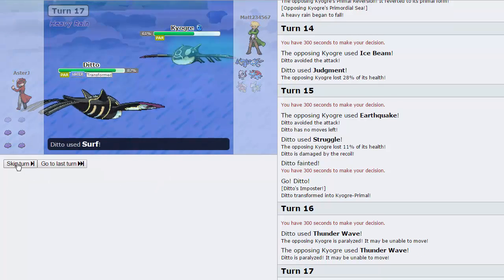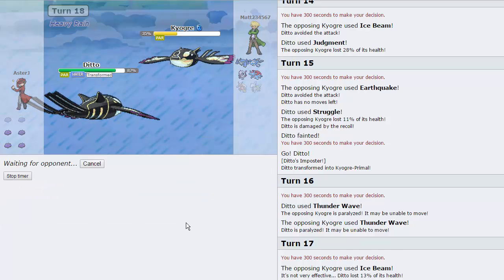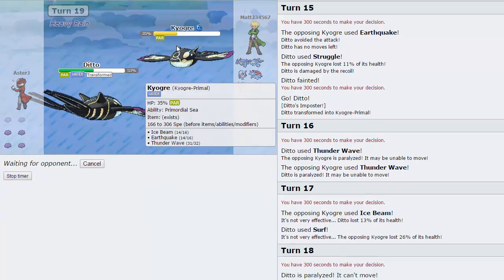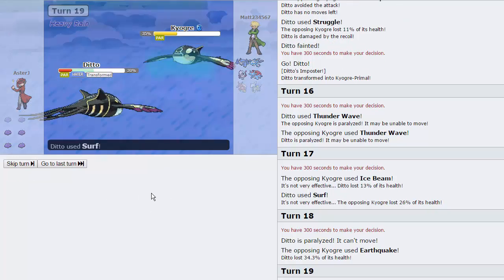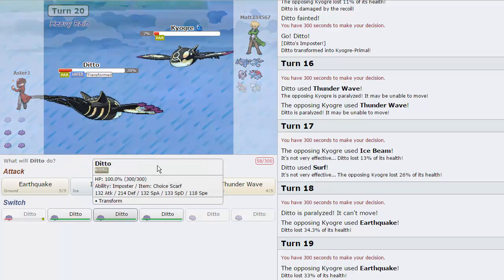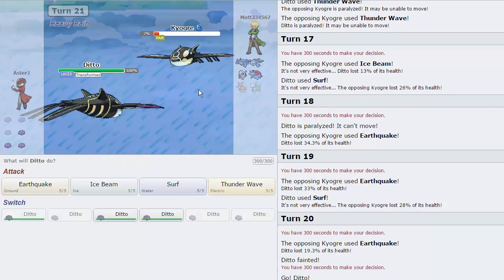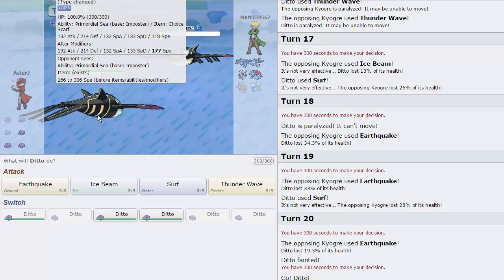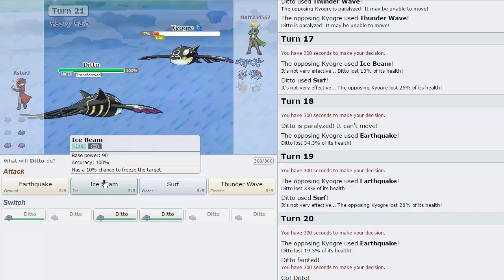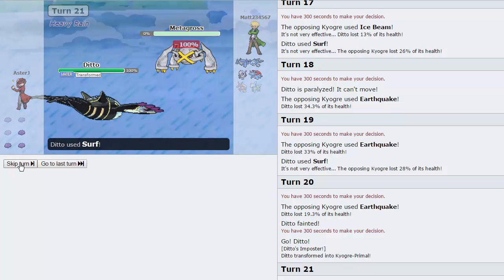I'm going to fire off a Thunder Wave and be able to paralyze this Kyogre, as he's going to do exactly the same. Our Expert Belt variant is a little bit weaker, but I'll be able to throw out some Surfs right here — it's the strongest move we have, STAB and in the rain. He's going to go for an Ice Beam; it's not going to do too much. We are going to hit this Surf in the rain. He's just going to go for Earthquake, and with this thing paralyzed I can come in with another Ditto. We're going to just weaken this Kyogre a little bit more and hopefully win this Speed Tie — as we do not, unfortunately.